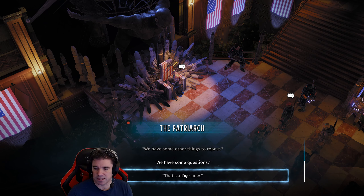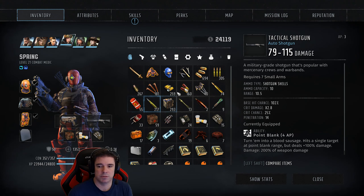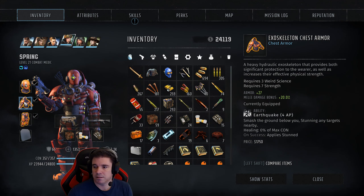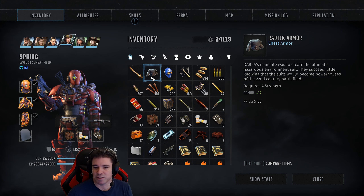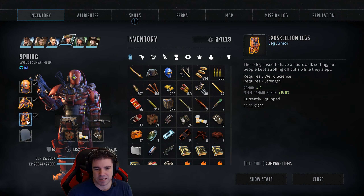Let's just double check — and there it is: the chest piece, 27 armor. Holy crap, that's almost double what I had.